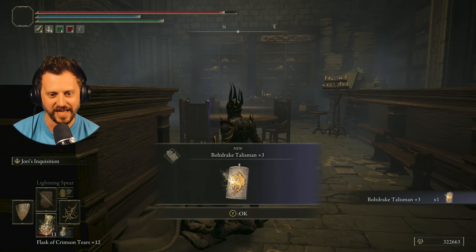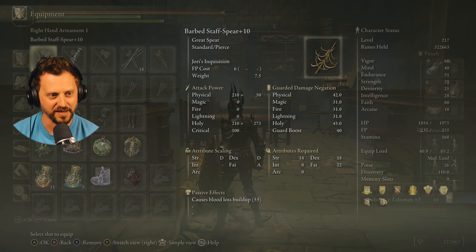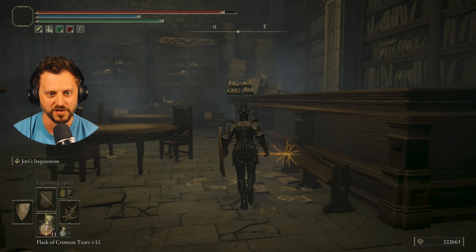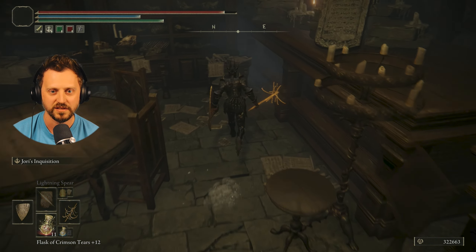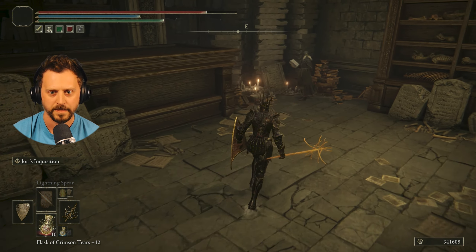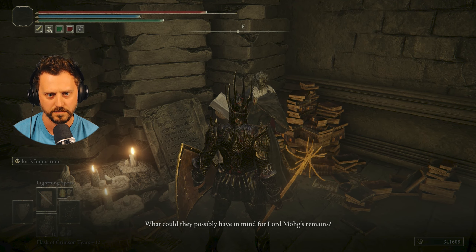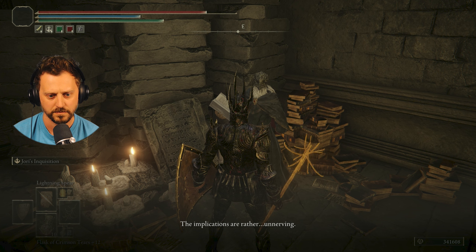Bolt Drake Talisman +3 — boost lightning damage negation by the utmost. Totally missed that one. So glad I'm going back through. 'What could they possibly have in mind for Lord Moak's remains? The implications are...'